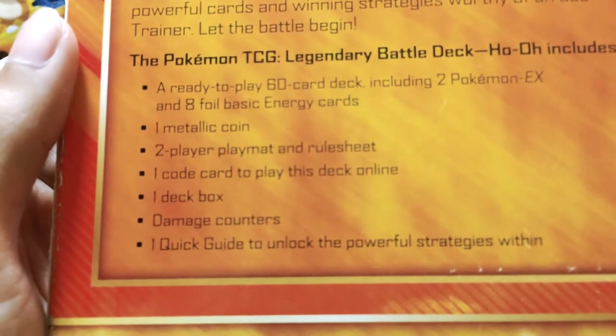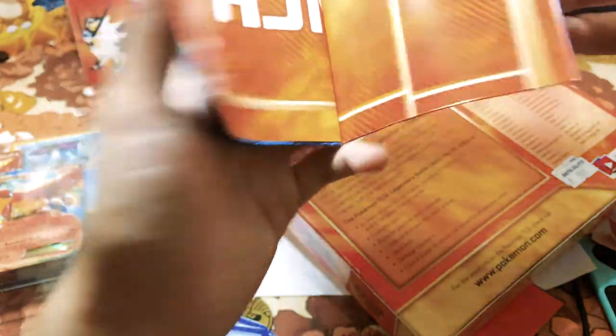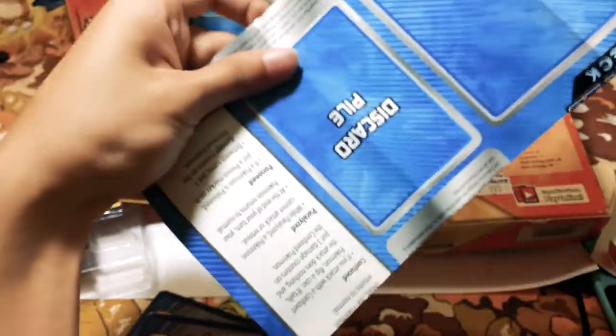Two-player play mat and rule sheet. Oh wait, where's the play mat? Oh, this is the play mat. Where's the rule sheet? This is the rule sheet — I'm not gonna read that. And this is the play mat. Don't expect a mouse-pad-like play mat, this is just paper. Looks good, I can use it as a poster.